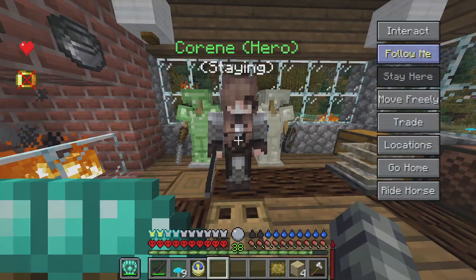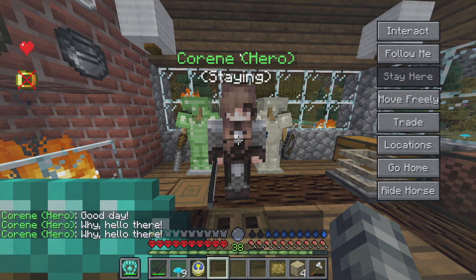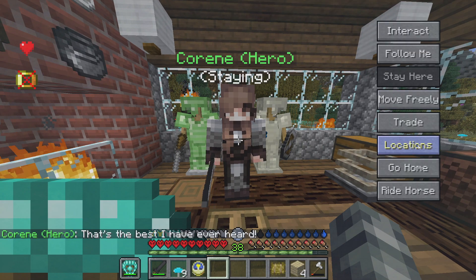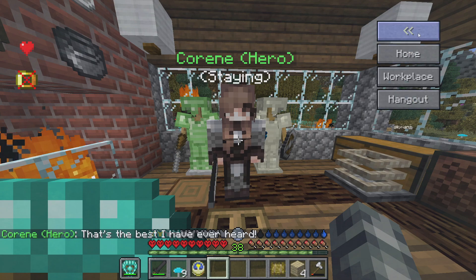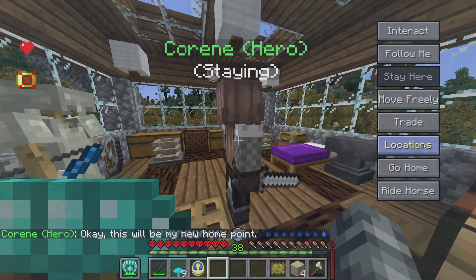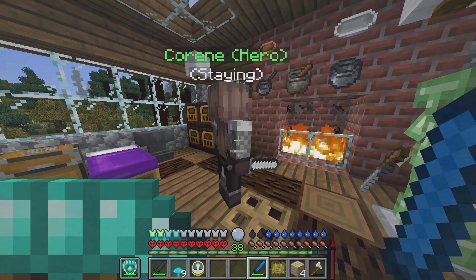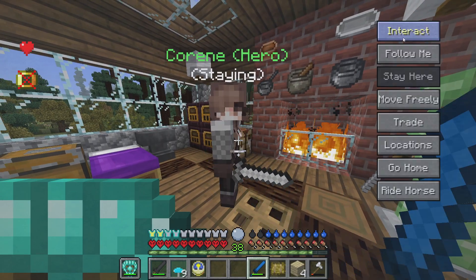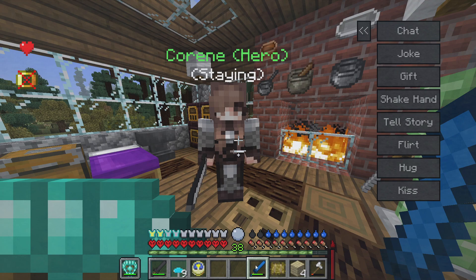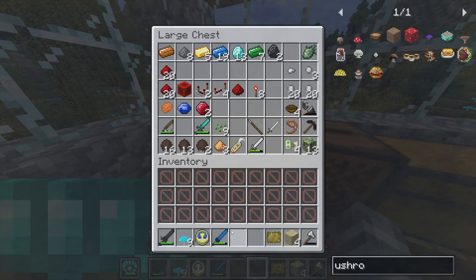So interact — shake hand. I can just keep shaking hand and increase hearts. I don't know how many hearts there are. Tell story. So many hearts, you guys! Locations — this will be my new home point. So she lives here. And I give you sword. Oh, gift! I guess there are specific things that I could gift — I'll look into that later.